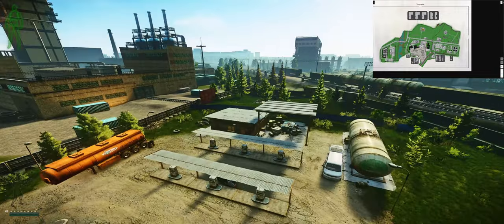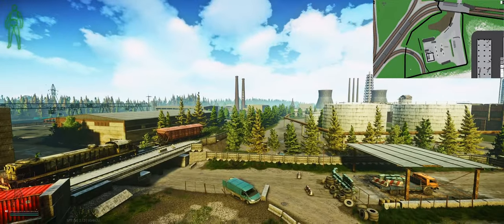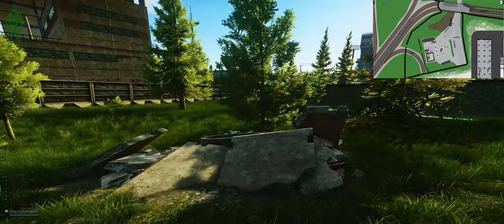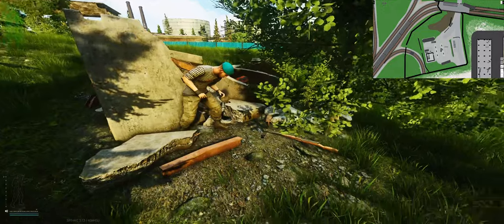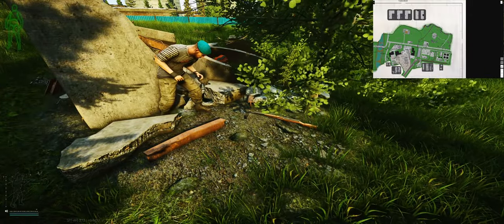Another spot it can spawn is over here at Old Gas Station. That's Fortress, and that's Warehouse 7 we were just at — down the train tracks. Here is the giving tree, that's what people call it. Anything in the game can spawn down here, literally anything. Don't depend on it spawning there, but it can.